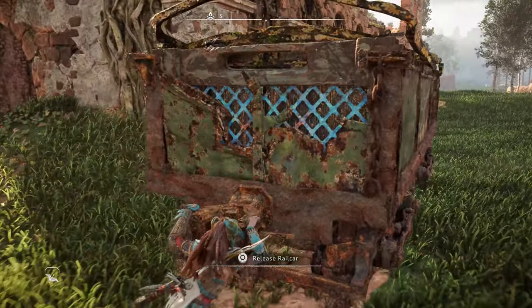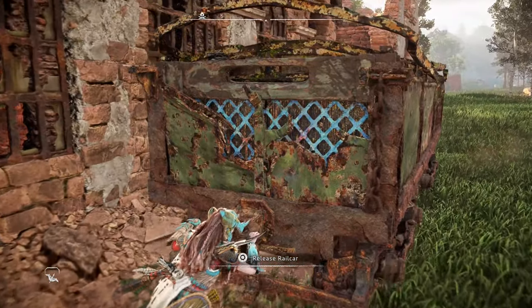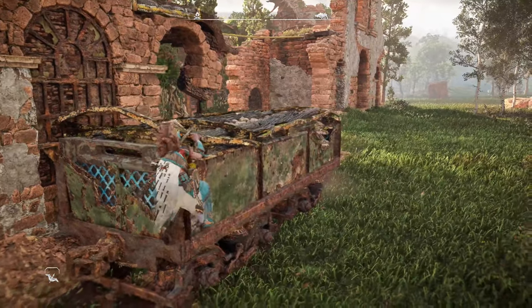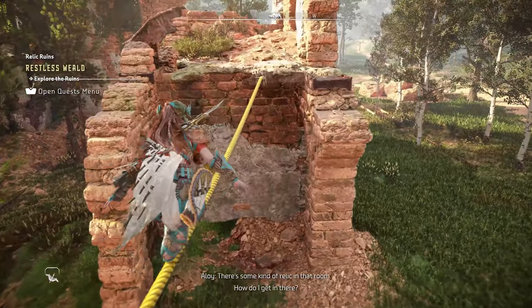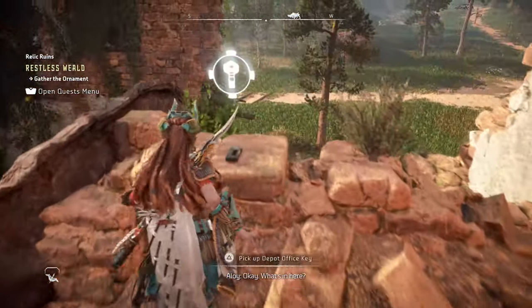Our stop is just ahead. Once we stop, we're going to get on top of this cart, climb up to the building, then climb the rope — walk along the top of the rope rather — to the next section of the building. Up there is going to be the key to the door that we need access to. There's the key.